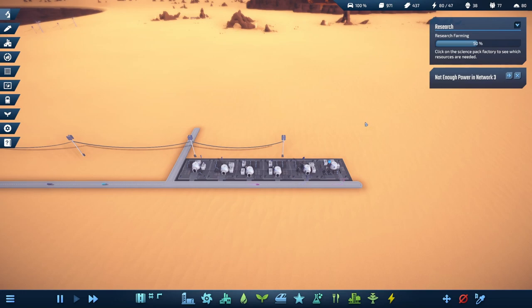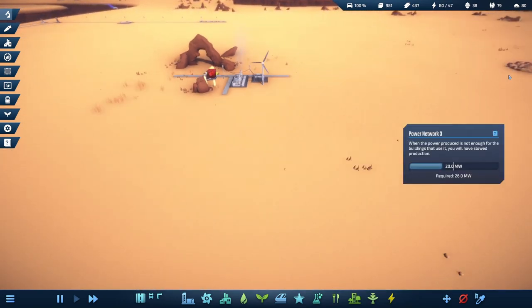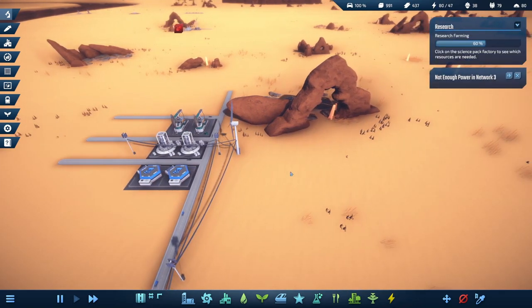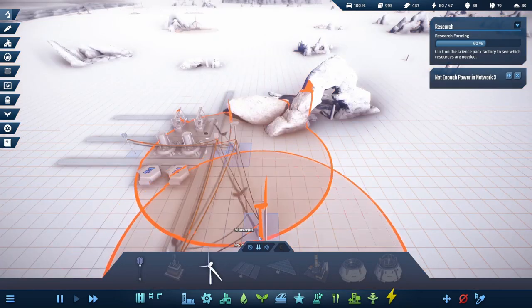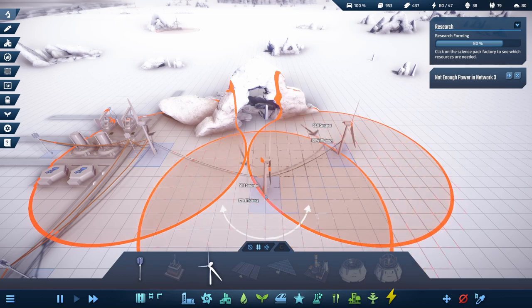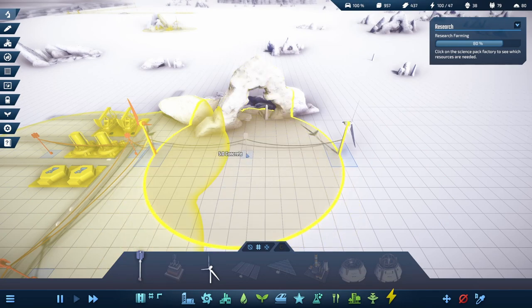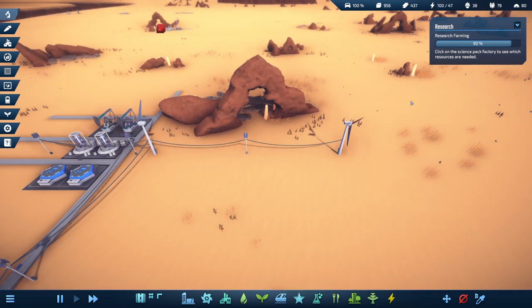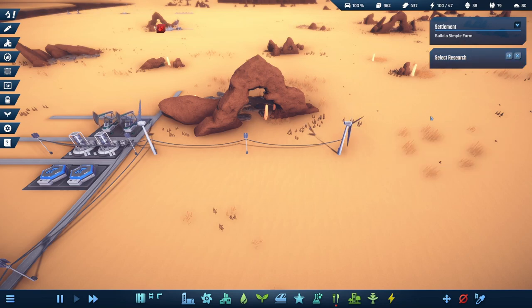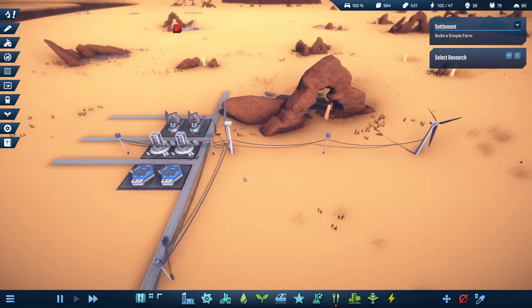Welcome to another episode of Infraspace. We've got farming research going from a previous episode, however not enough power in network 3 - let's go check it out. We're only making 20 megawatts and we're required for 26. Let's get another wind turbine just outside that range - we're at 100% efficiency - and it'll cost us 50 concrete. We'll build a pole in between to connect everything. Research completed: simple farms!